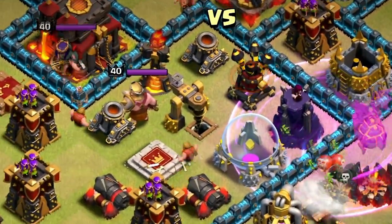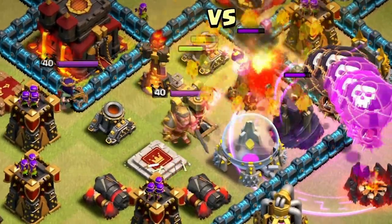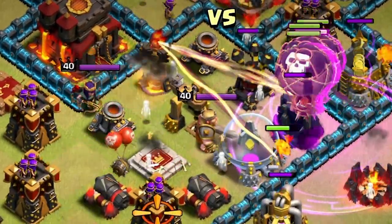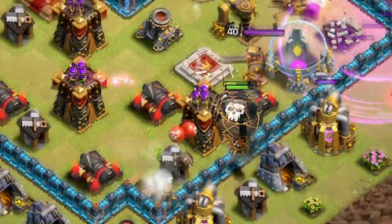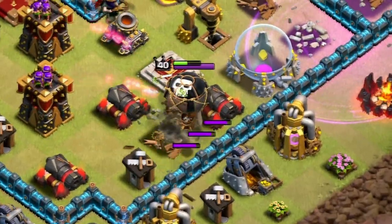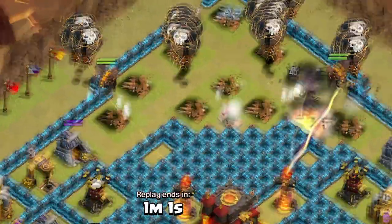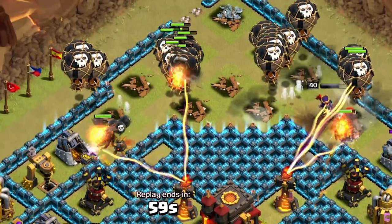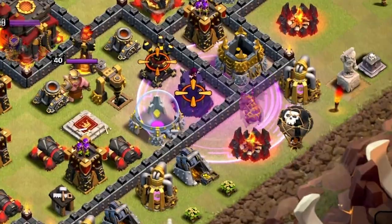Coming in at number five, it's the air bombs. It's hard to choose between the red or the black because they're both very good. If I could choose one it would be the black one, however since they're both air bombs we'll use both of them. The reds are for taking out waves of enemies and the black ones are for doing massive damage on big troops.